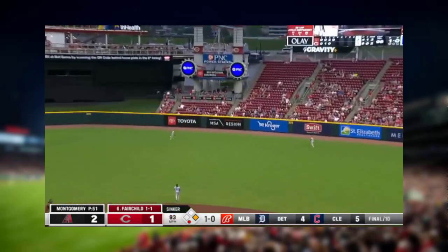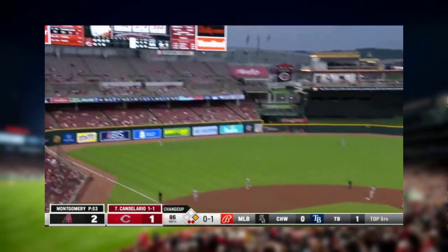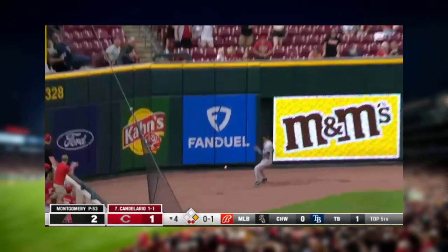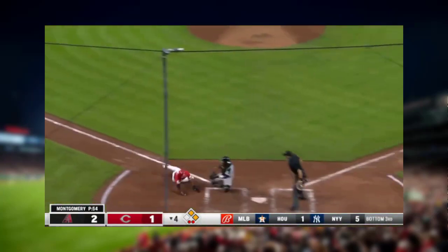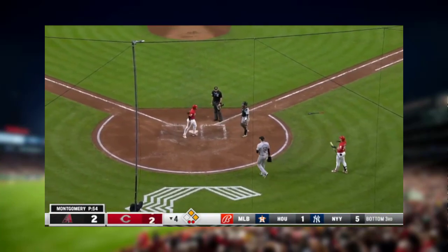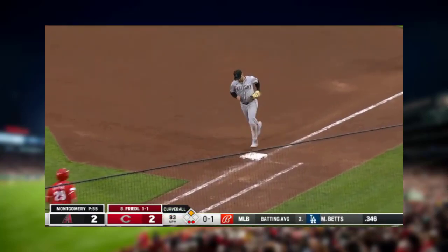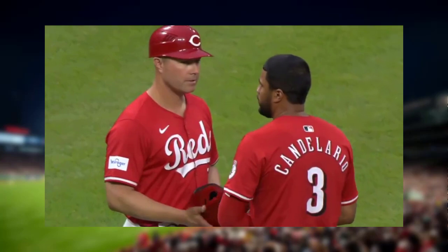Fairchild to right center — Carroll the call. Rutter goes. Candelario launches to left — off the wall, all the way home! Espinoza gets away, backing it up, Montgomery. To first, Walker. Reds forge a tie.